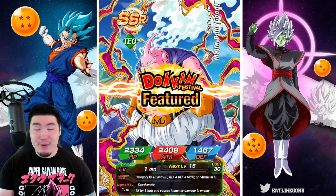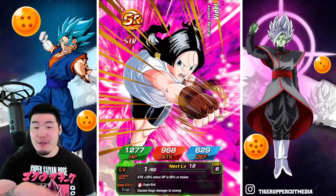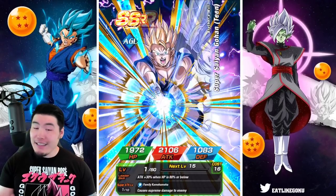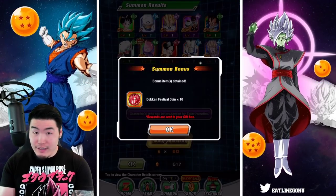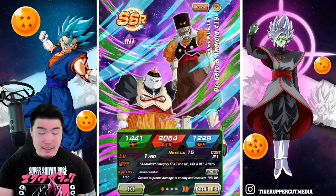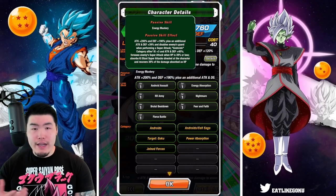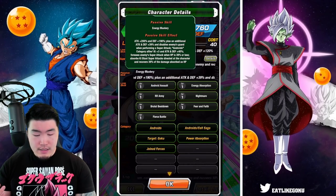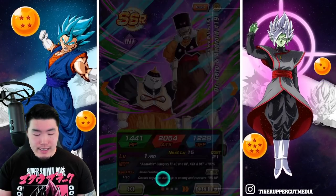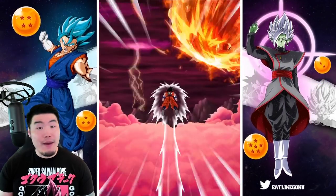We got the Fat Boo, and he's featured — he's a Don't Confess unit. So I guess we got the combo for Fat Boo. That's kind of rough, not going to lie, but at least we're getting a featured unit. He's a unit I don't think I got before, so that's dope. They're one of the best supports for Androids — Androids K+3 Attack and Defense plus 40%. Androids is one of my favorite categories in the game, so I'm not upset about that at all.